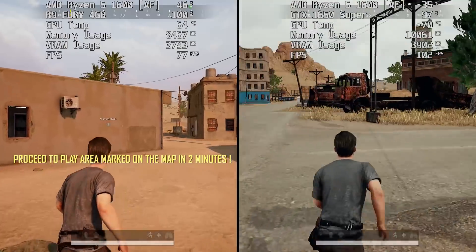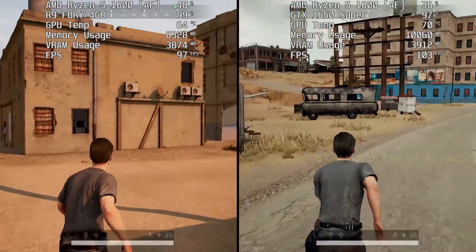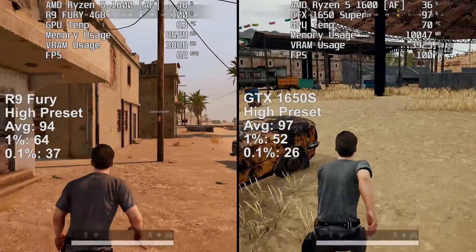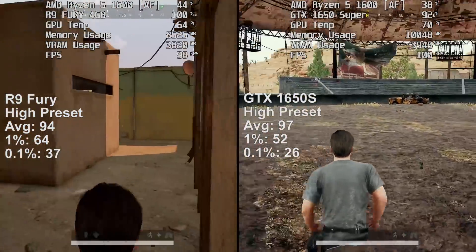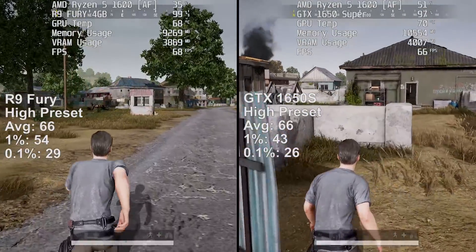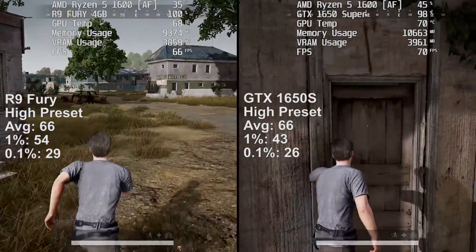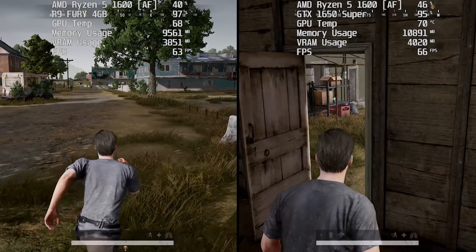So it's PUBG now, and I tested this across different maps with each card at both resolutions. The average at 1080p was higher with the 1650S, only slightly, but the R9 was certainly more stable — look at the difference in the 0.1% and 1% lows. At 1440p results were even closer average-wise, essentially the same, but the Fury was more consistent on the other figures. There were no major problems with either card running PlayerUnknown's Battlegrounds.